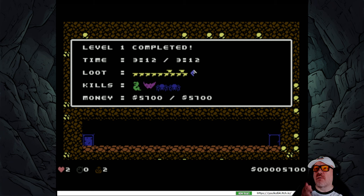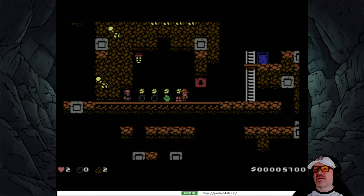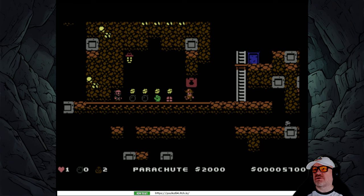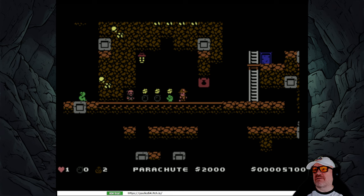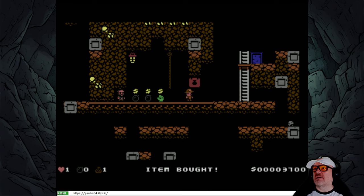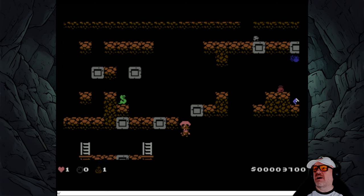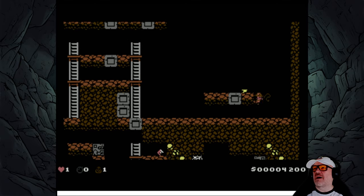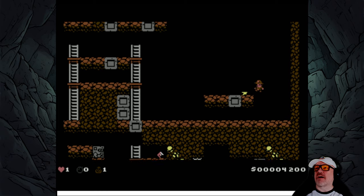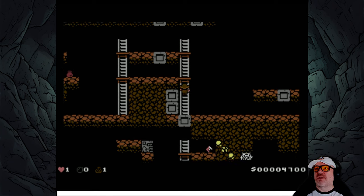I thought it was going to be endless but no, we completed that level. We've got 5,700. Who are you - oh, you hurt us when we touch you. Climbing glove, 8,000. Power chutes - yes, let's get the power chute. Somehow I bought the power chute and wasted a rope. We now have a way of not dying instantly when we fall, but we've only got one rope.